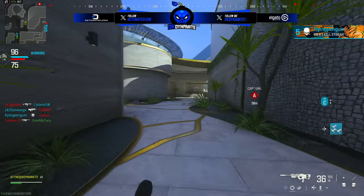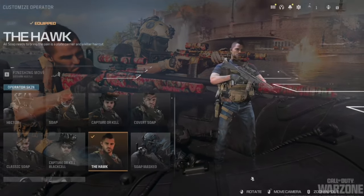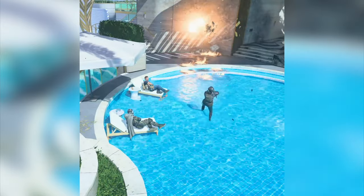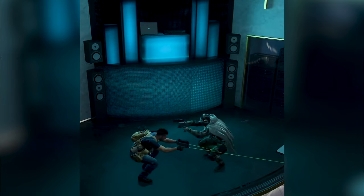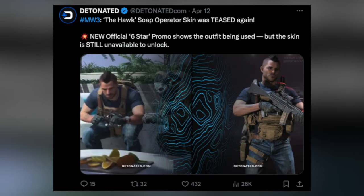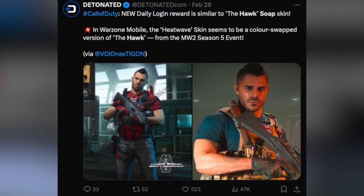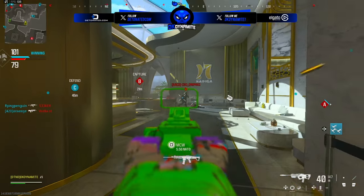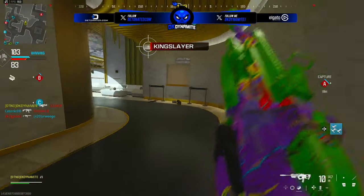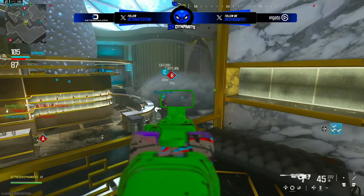I also want to talk about the Soap Hawk skin that never came out because Task Force 141 lost the faction showdown event back during Season 5 of Modern Warfare 2. This skin has popped up in marketing again — I find it comedic that they keep using it in several pieces of marketing yet it hasn't released. It's just a clean campaign look for Soap. I think there's a chance they drop it through a random battle pass sector. Interestingly, Warzone Mobile even used a red variant of this skin during regional testing, available for free through a limited-time event. Hopefully this is a sign the skin finally drops in Season 3.